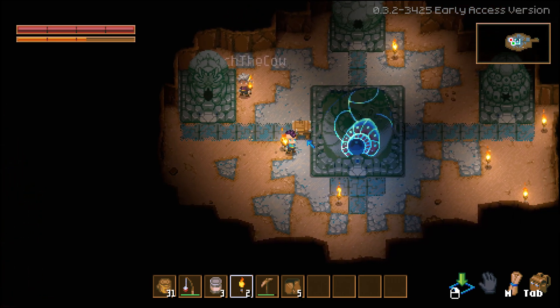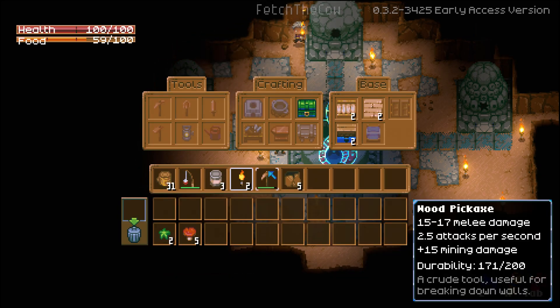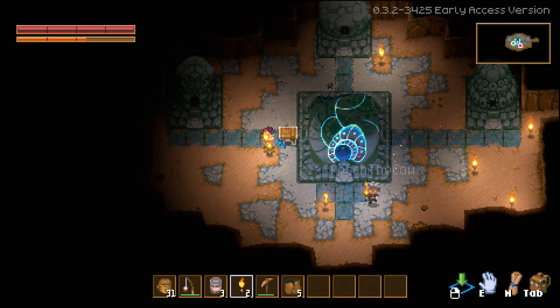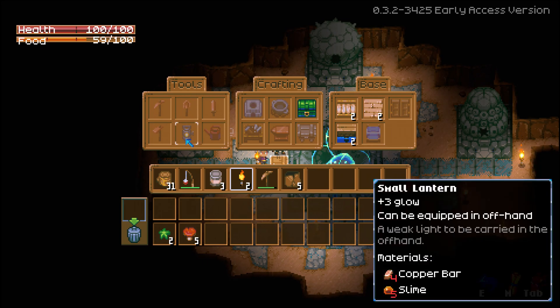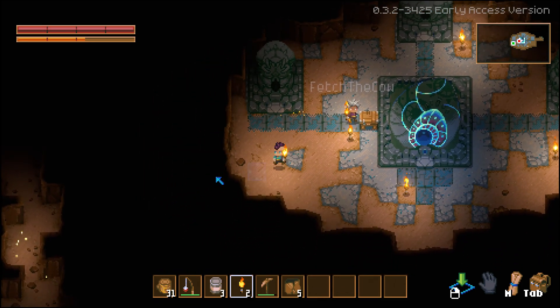Eventually you'll be able to craft a lantern that you can attach to your body. If you come over to the workbench, face it and hit E, you're going to see tools, crafting, and base. In the tools section you're going to see a small lantern in the bottom middle. Once we have that, you attach it so you'll always be carrying a lantern — attached to your clothing — so you don't have to carry a torch in your hand or always be placing torches.